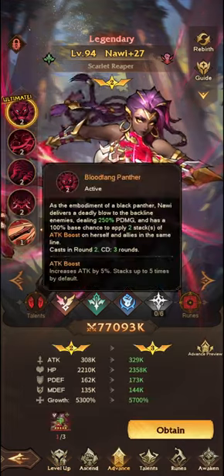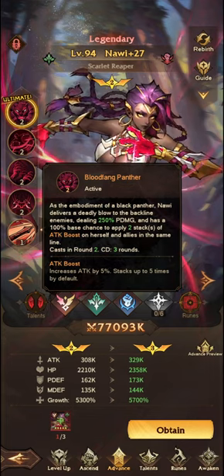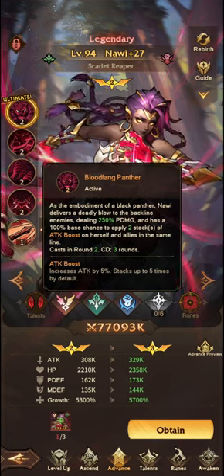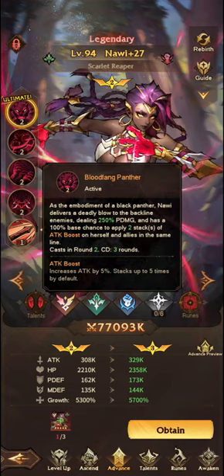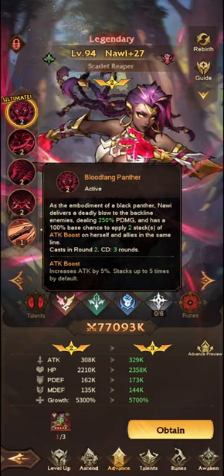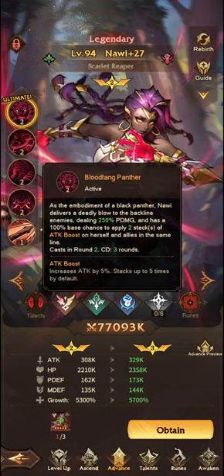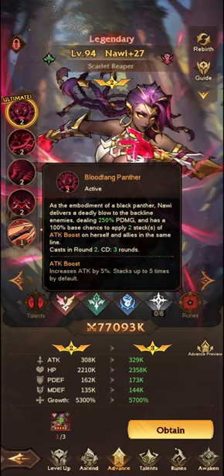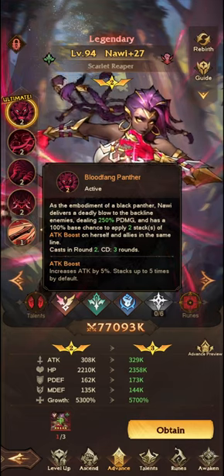First of all, her ultimate ability. As the embodiment of a Black Panther, Nauri delivers a deadly blow to backline enemies dealing 250% physical damage and has a 100% base chance to apply two stacks of attack boost on herself and allies in the same line. So not only does she deal a massive amount of damage, but she will also buff the team, applying a small support role as well.